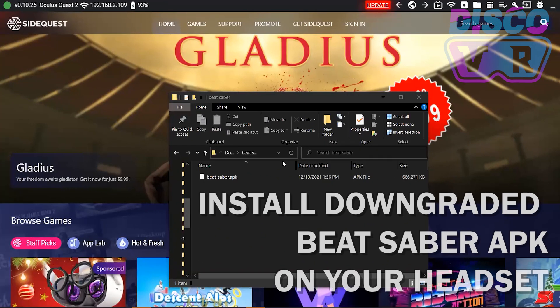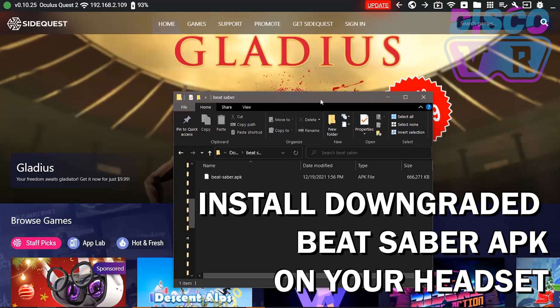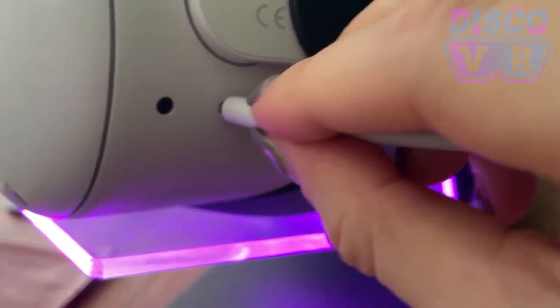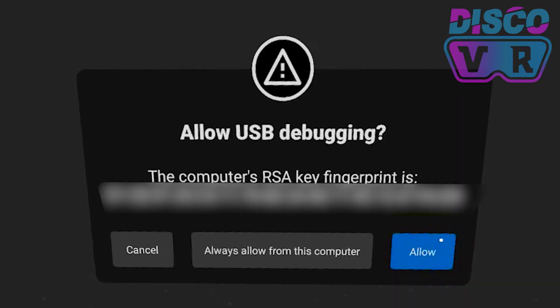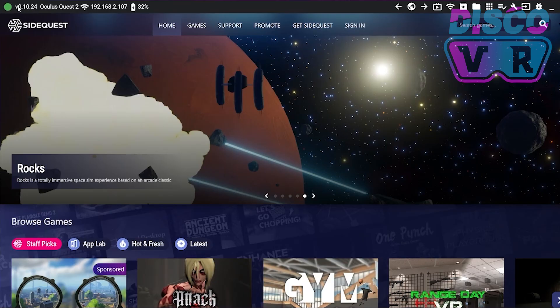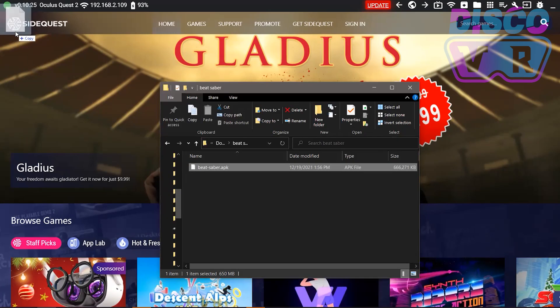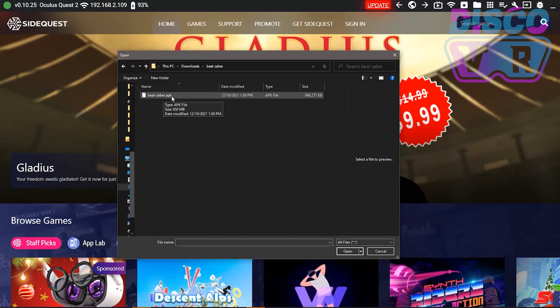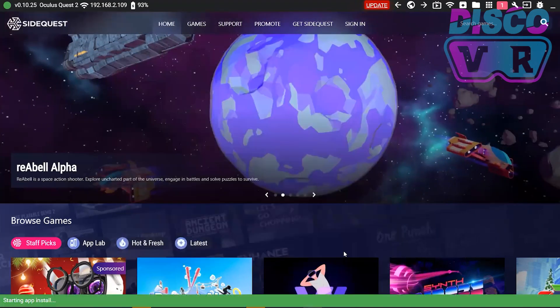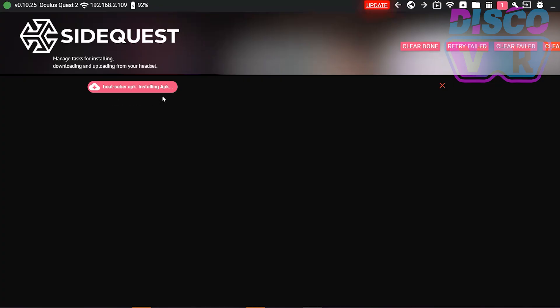Now we need to install this APK onto your headset using SideQuest. Assuming you already have SideQuest installed and set up on your PC with your Quest connected, you can install the Beat Saber APK either by dragging and dropping it into the corner or by selecting it on your computer by clicking the button. Your APK will be successfully installed on your Quest and your game is pretty much downgraded.